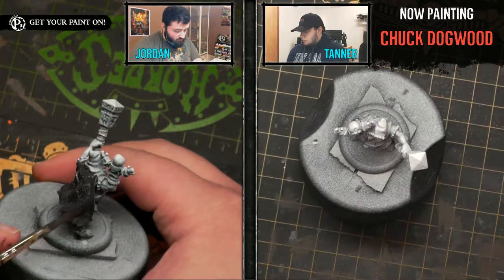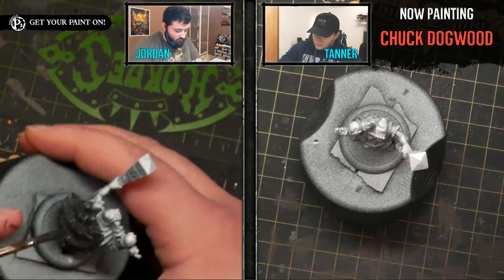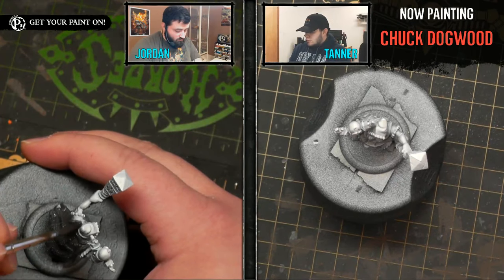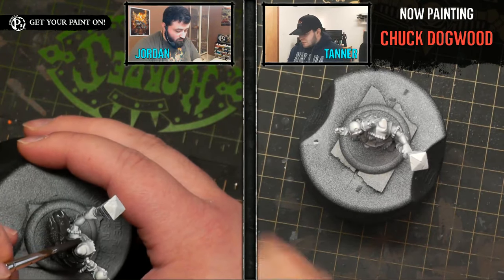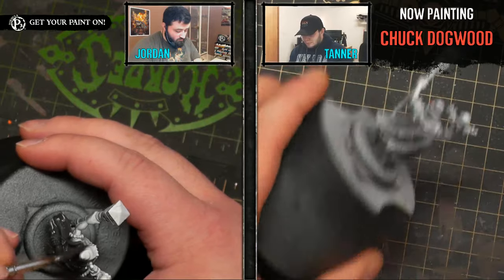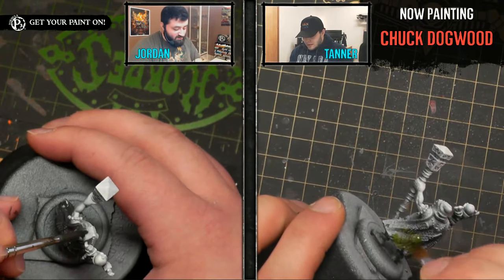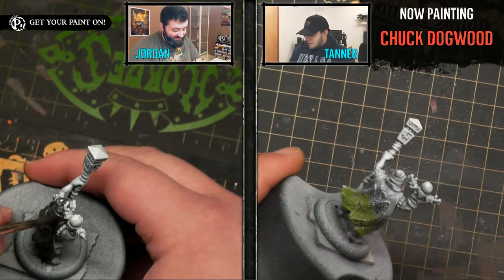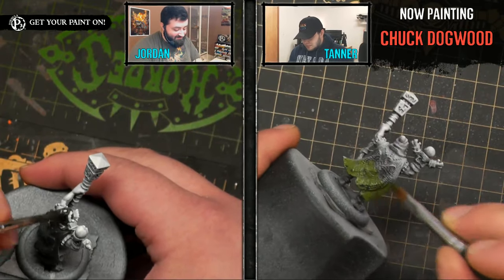Also, we introduced the non-Jordan painter as Tanner Thomas, but as he has been re-baptized in the Staff Showdown, this is Dr. Augustus Wigglebilly. It feels great.